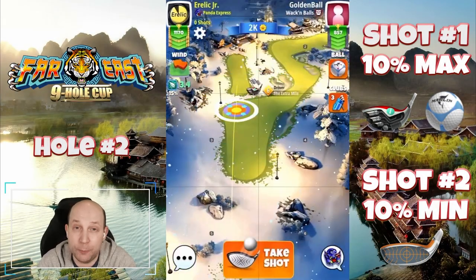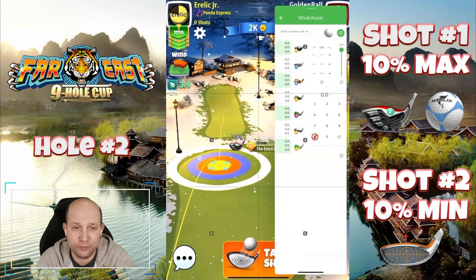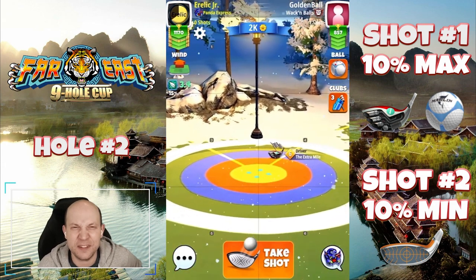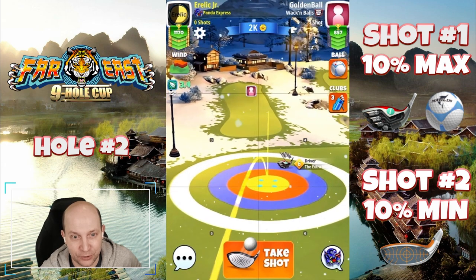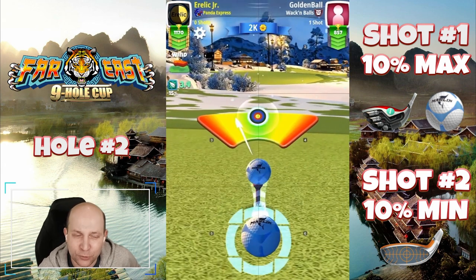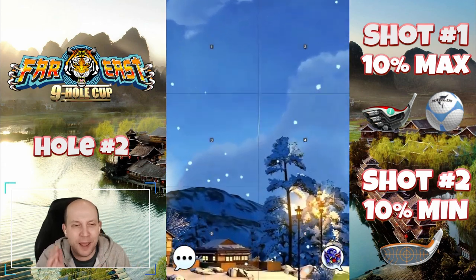Hole number two — I'm showing you two methods here. The first one is on the left hand side: four and a half top, a bar of left spin, just using a Marlin. I have low expectations on this play. There's a little light post up on the left — you can see just to the right of the skinny fairway. We're trying to be either before it or after it. 10% max, straight ahead — nothing crazy.